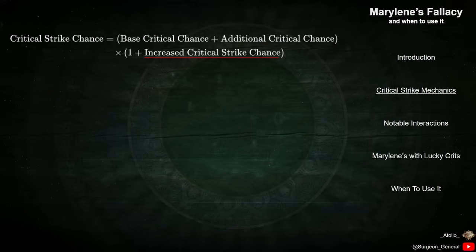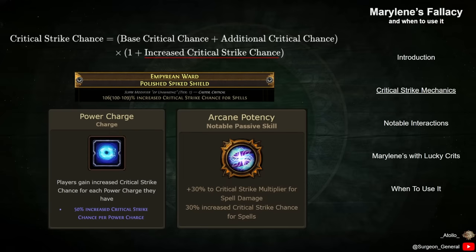After all sources of base Crit Chance are added together, they are multiplied by the sum of all the character's increased Critical Strike Chance sources. This scaling can come from a wide variety of sources, such as passive skills, explicit and implicit mods on items, and power charges.